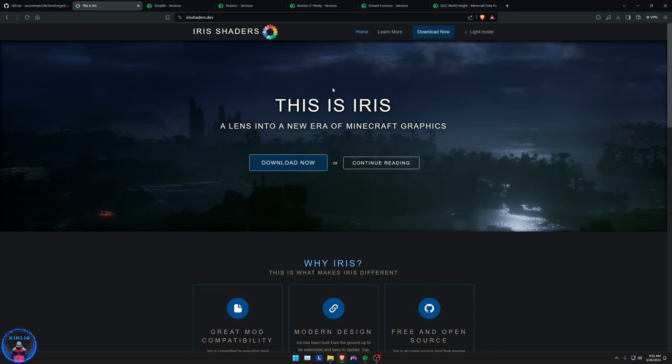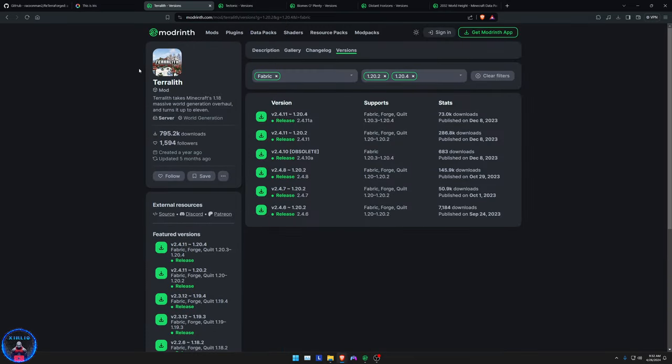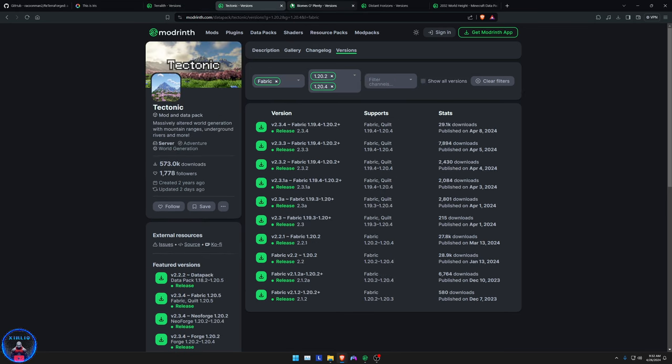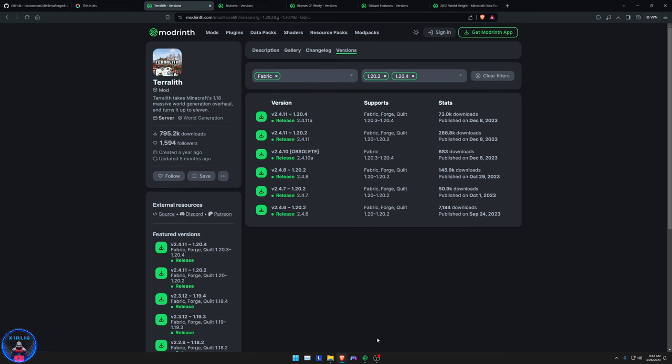We are only talking about map generation and using Distant Horizons with it. If you want to customize further, you can do that yourself. Then you'll need the 2032 World Height mod — this increases your build limit from the default 319 up to 2031 in all dimensions. This is a very important mod because with TerraLith, Tectonic, and ReTerraForged, your mountains will be massive.